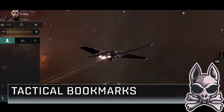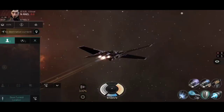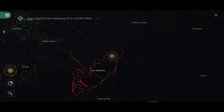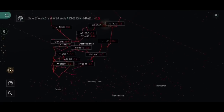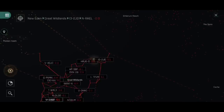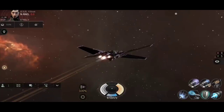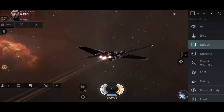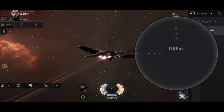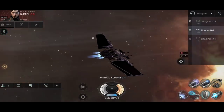Let's look at tactical bookmarks, which solo players will want to use to avoid gate camps. I'm in NREL, which has three gates in and out — one leading to high sec, and the others going into the Great Wildlands, Scalding Pass, Innsmouth, Cache, and Geminate. NREL is a bottleneck and choke point: many nullsec systems require going through NREL to reach high sec, making it a very popular gate camp position. Our alliance chat is usually asking 'Is NREL safe?'